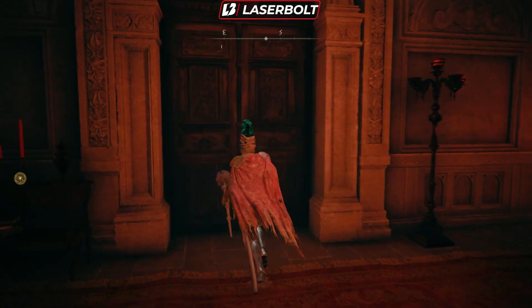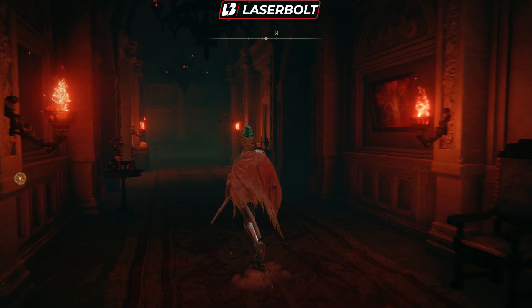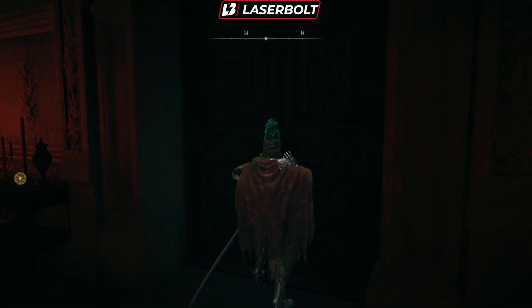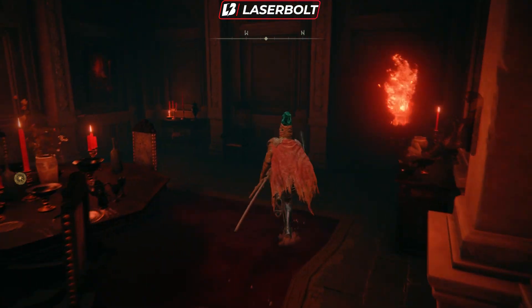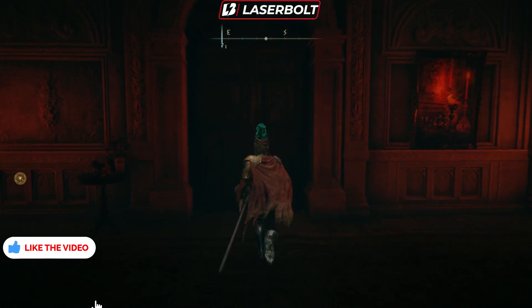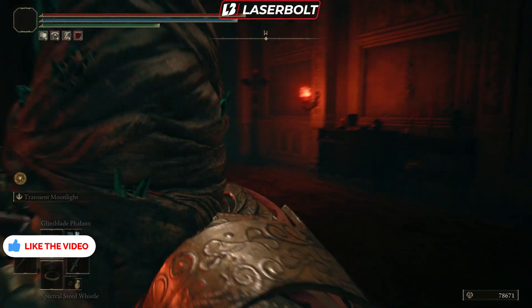I struggled finding the exact door because I went and opened them one at a time. I think it's the third door — so not the first one, not the second one. I tried one and there was no one in the room. The door you want to go to is the third door to the right-hand side; that's the one leading you to the actual room.